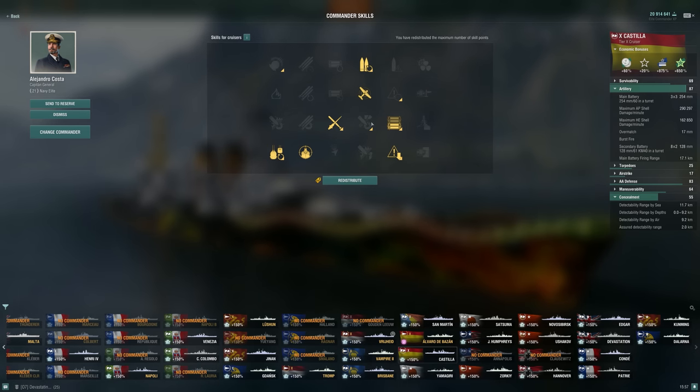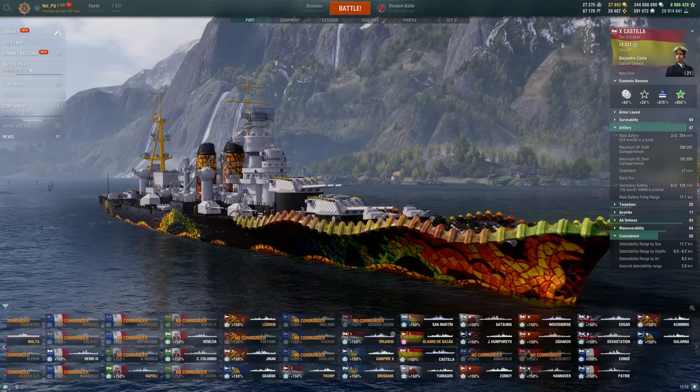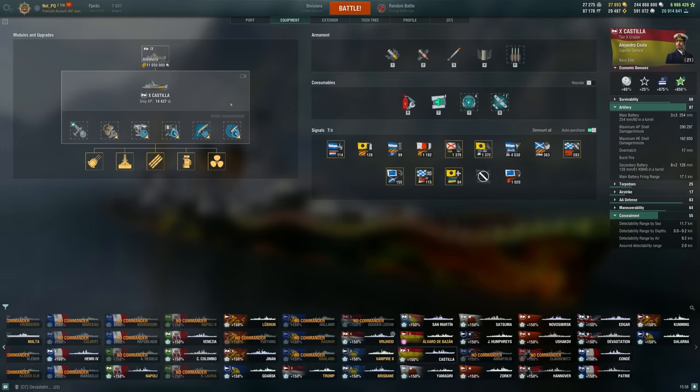I'm not using Heavy AP — those points could come back. I'm going for 'Eye in the Sky' over things like Priority Target or even Demolition Expert. I really like this skill for the flexibility to take a reload mod instead of a range mod. 17.1 kilometers is not good range at tier 10 at all, but this skill allows me to take it because I have my spotter plane more often. In any situation where I want that extra range, the spotter plane is typically available to me. And Gun Feeder is just amazing when you have a ship that wants to swap between HE and AP.